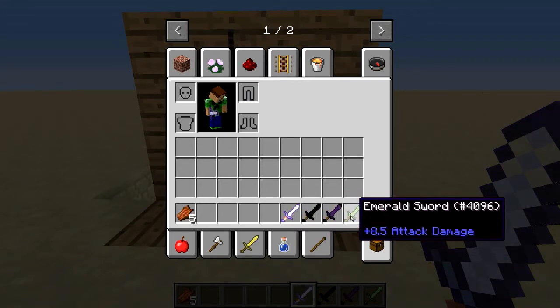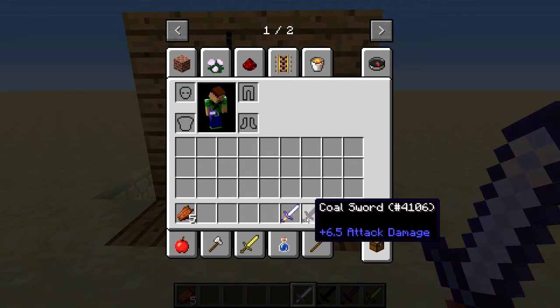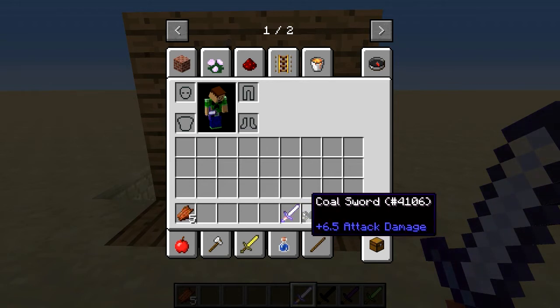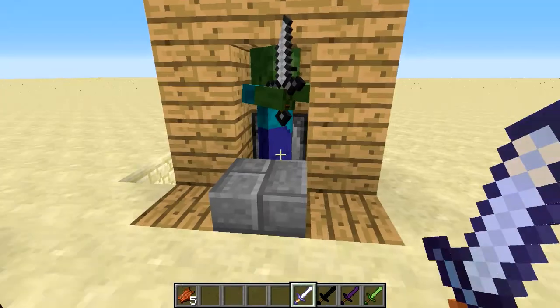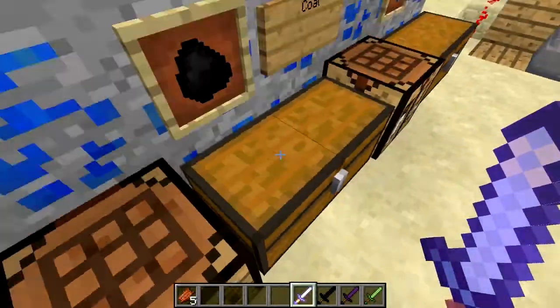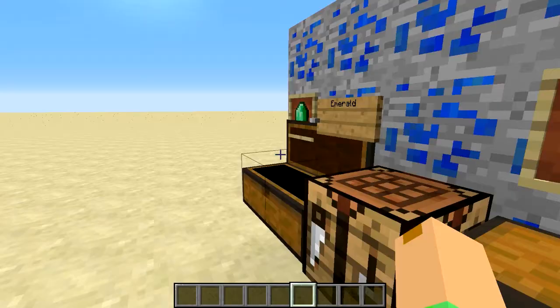The first three swords all took three hits but they do vary in attack damage. The emerald sword does 8.5 attack damage, which is 1.5 more than a diamond sword. Obsidian does 8, which is 1 more than diamond. The coal sword does 6.5, which is 0.5 less than diamond. The nether star sword is a whopping 3 more than diamond. Now we'll go to the side-by-side comparison of the breaking tools.